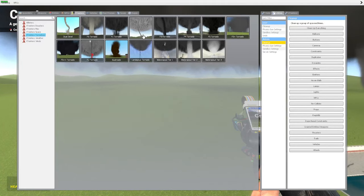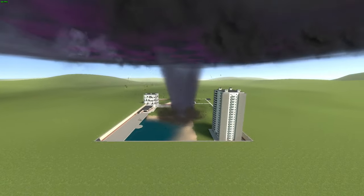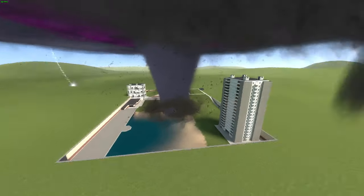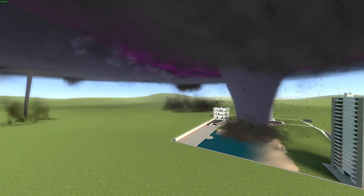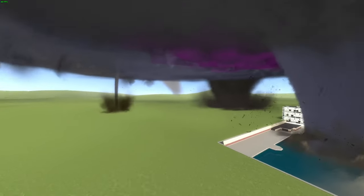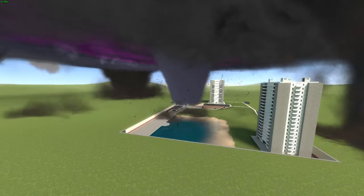Oh yeah, I was about to do F4. Let's do F3 first — whoa, that's sick! Why is that tornado blue? Is that supposed to be blue? We got that tornado, a massive wedge over there, and a bluish tornado — I think it's because I spawned near the water. We have a steam tornado as well. That blue tornado looks pretty dope.